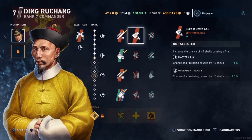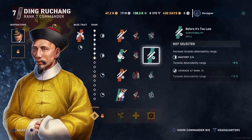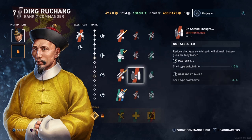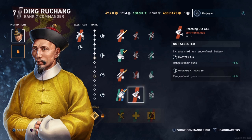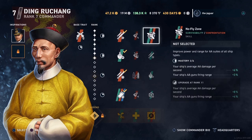You can see here you have Burn It Down XXL, No Fly Zone, Before It's Too Late, and Criss Cross. These other skills are pretty much suited for cruisers and battleships, though you can use them if you want to turn this guy into a gunboat commander.